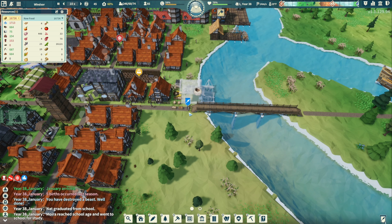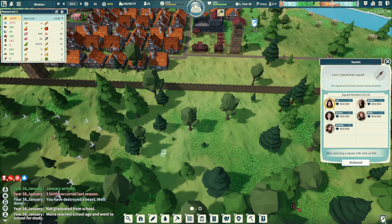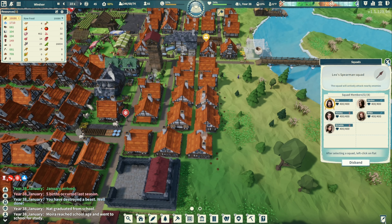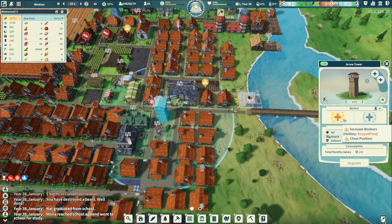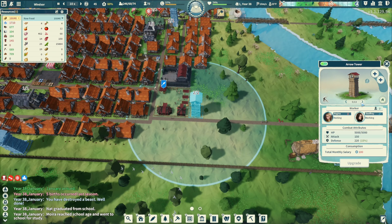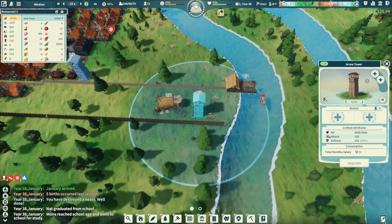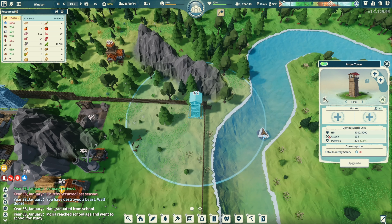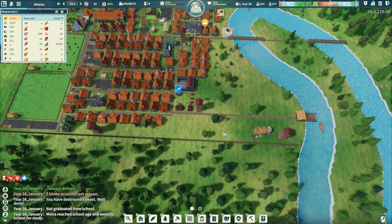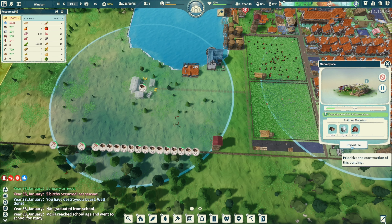That was quick - yes! You destroyed the beast, nice! Go back in here - love it. For the next one, there's no one there. You don't have any nets and we didn't see it. All right, wow, that was quick. We prioritize this market over here.